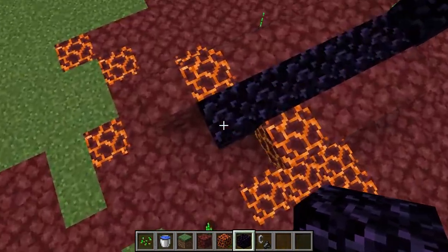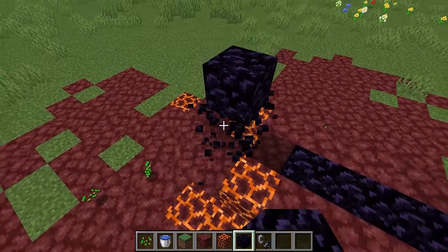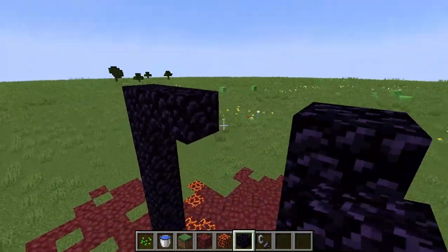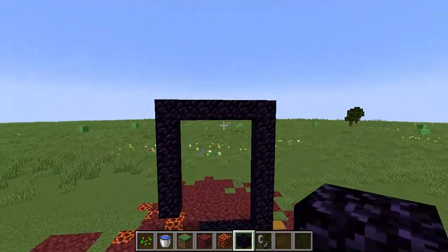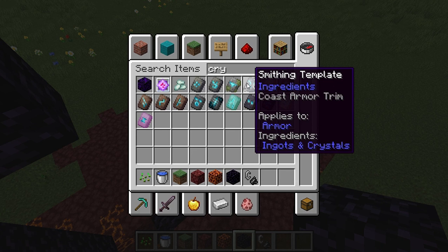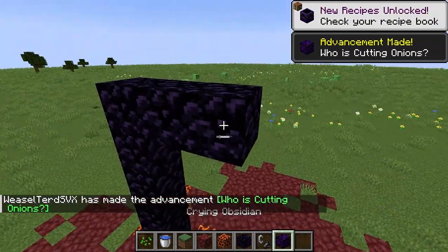That looks good. We want to make it not a complete portal — ruin it. That looks great. Wait, no, that doesn't look like a ruined portal. We need to ruin it. We need to make it look like a portal with crying obsidian and all that.